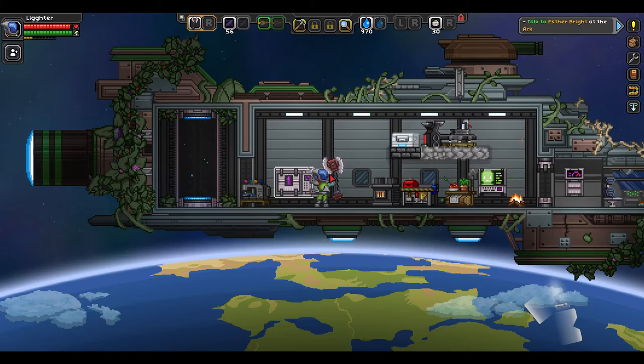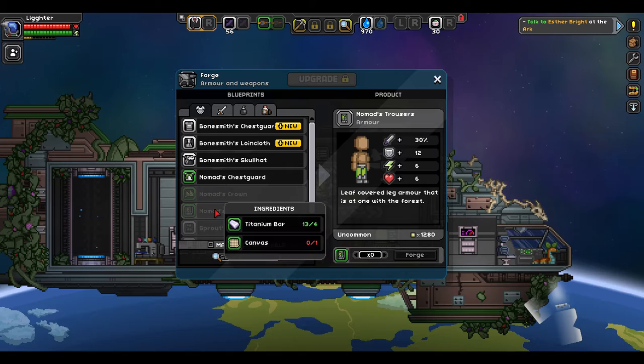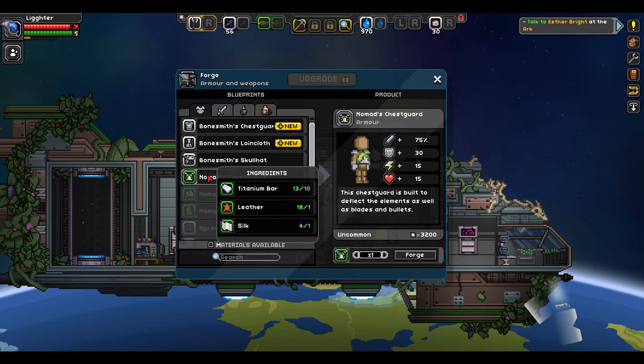Another trick is to get your forge upgraded to level 2, and get the Nomads set unlocked so that you can start making Nomads armor and sell it to the vendor. The Nomads chest guard has a standard value of 3,200 pixels, and at the vendor you'll sell it for around 650 pixels — that's a lot of money for just one chest guard.